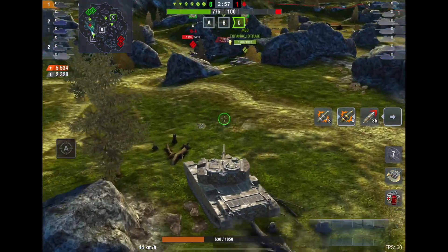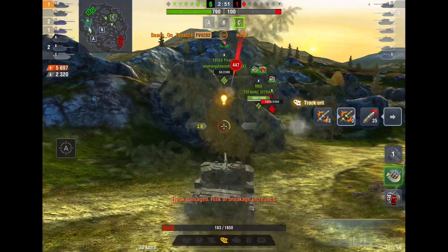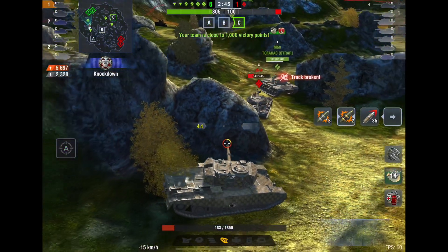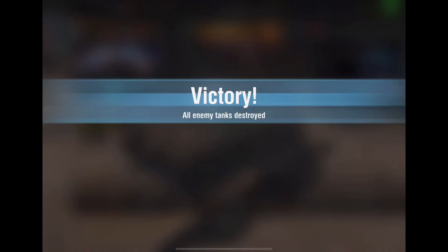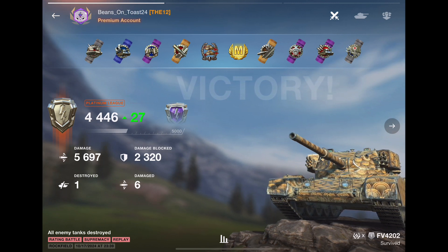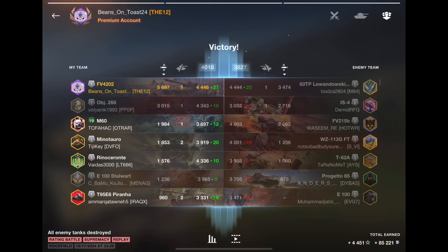All we need to do is get behind this guy. As long as we can get behind him and get a nice HESH roll into him - oh, spaced armor on the side of those things absorbs the shot. Will we get one more in? Bottom plate - tracked him again. How many tracking shots? At least he'll get assistance damage. They come away with a victory: 5.6, almost 5.7k of damage, 2300 block damage, destroyed a tank, but most importantly he got himself a mastery. He's top of the tree. That's the FV4202 - it's a bit of a finesse tank. If that HESH works, it really does work.